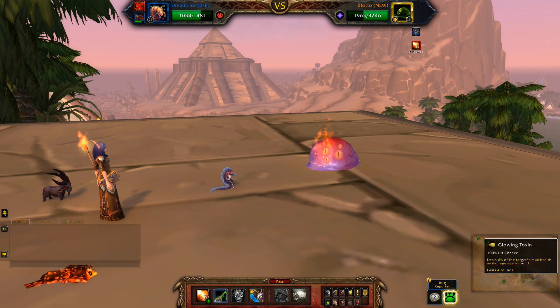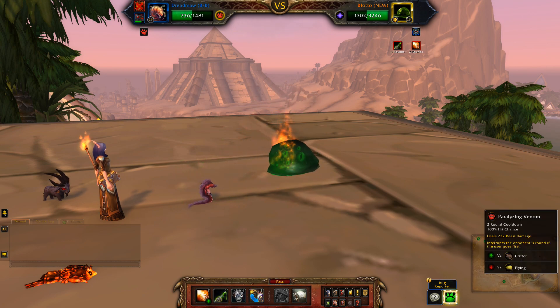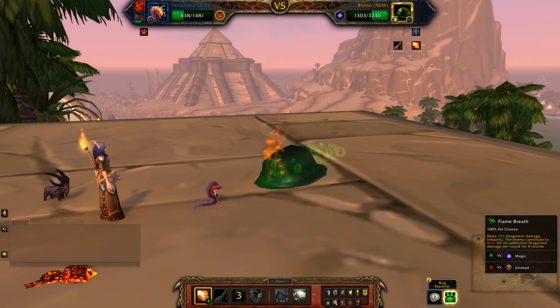Okay, so glowing toxin, then paralyzing venom, then flame breath.